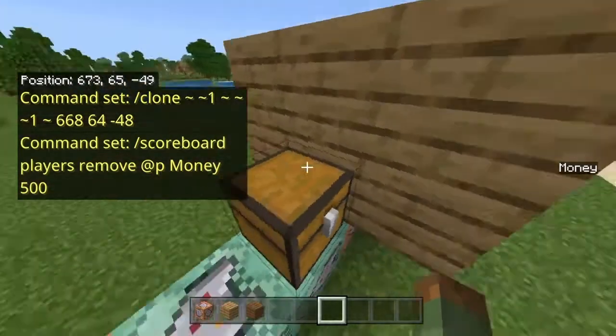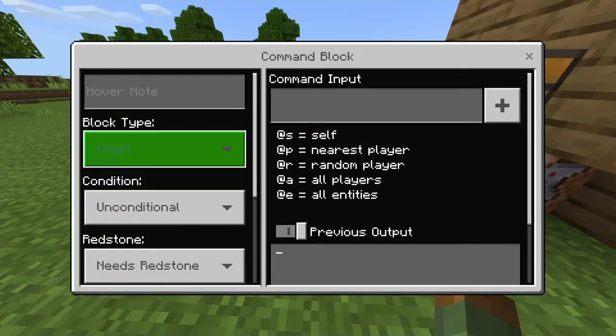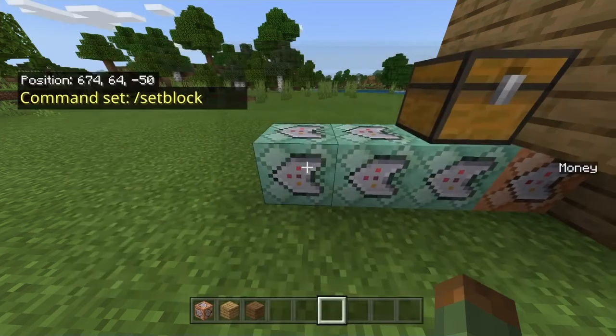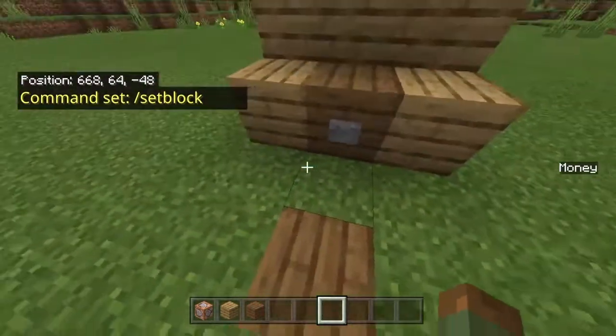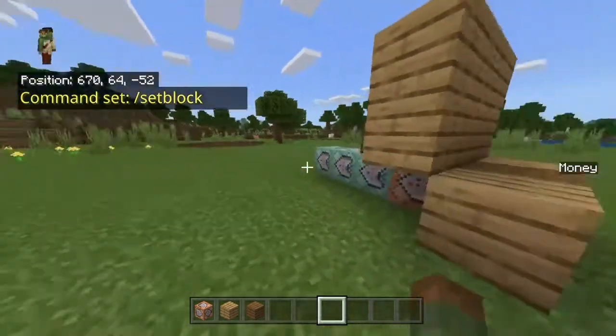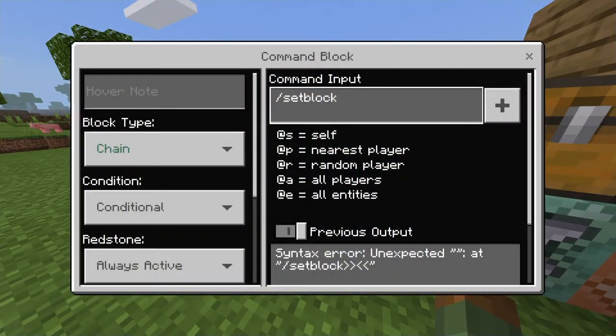The last command you're going to put in — make sure it's a chain, conditional, always active command block — and you're going to do `/setblock`, then your coordinates: for me it's 668, 64, negative 48 — wherever you designated the chest to be. Then you're going to do `air`, `0`, `destroy`.